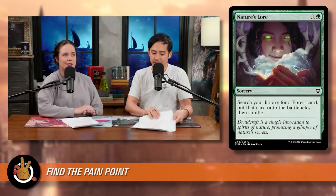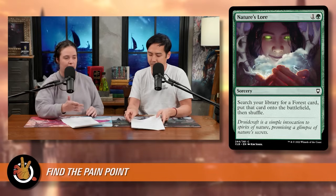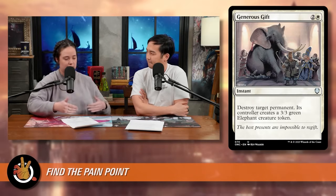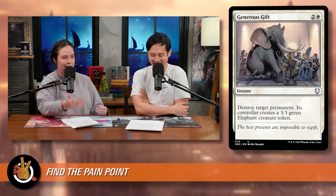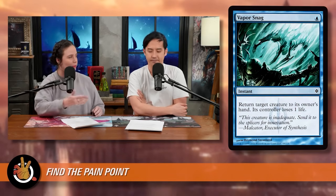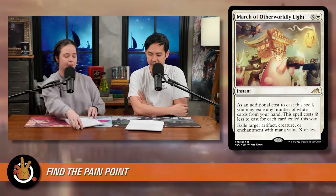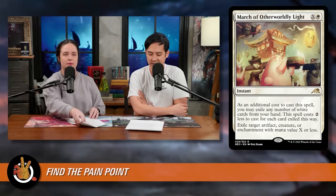This often comes down to autopilot stuff — like you default to putting Generous Gift as a removal spell in white decks, but then in gameplay you realize this deck doesn't have any defense, so if I give them a 3/3 that will actually hurt me as they start attacking with it. Maybe you want a bounce spell or something that doesn't give them a huge beater — more flexible removal to fit what you're going against.